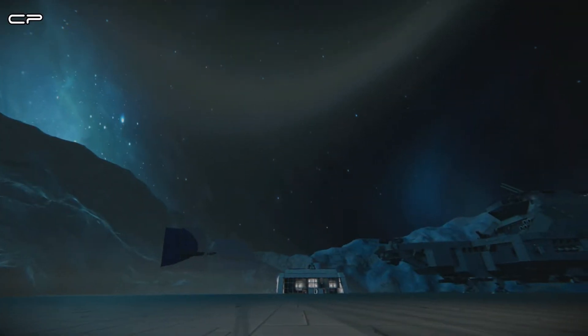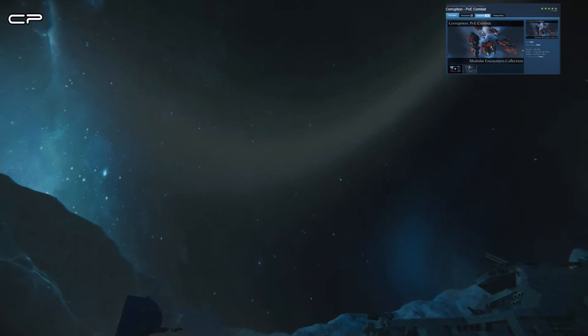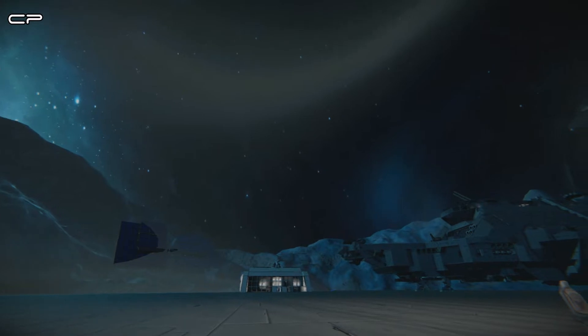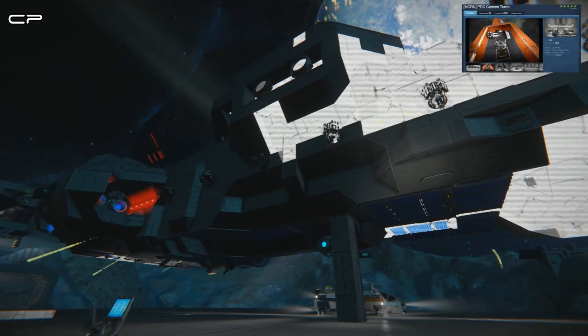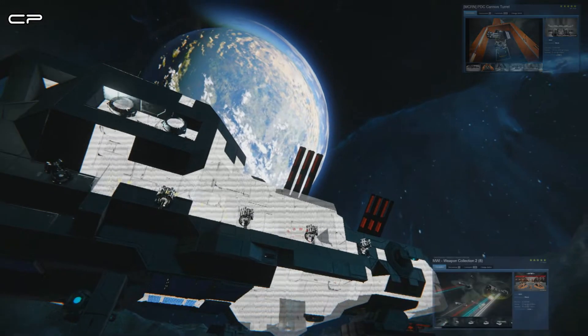In the last episode we sadly had a minor shot out from underneath us. So I've returned to the scene of the crime and I've salvaged what I could of the miner and its contents. Those are now going into the new ship, which is still being built but has progressed since the last episode. And that's the reason for the red lasers.